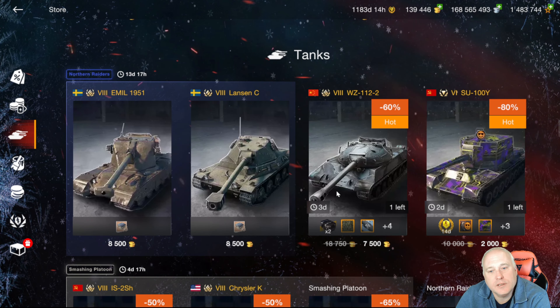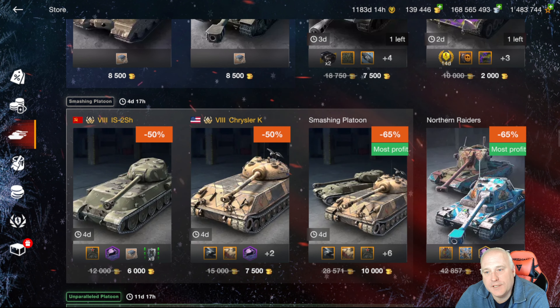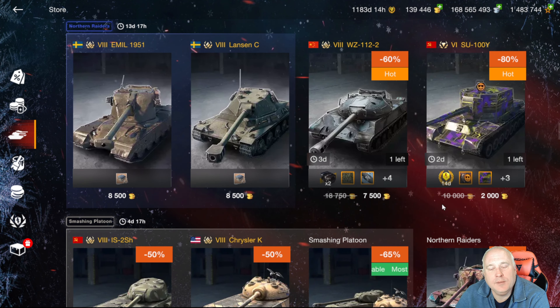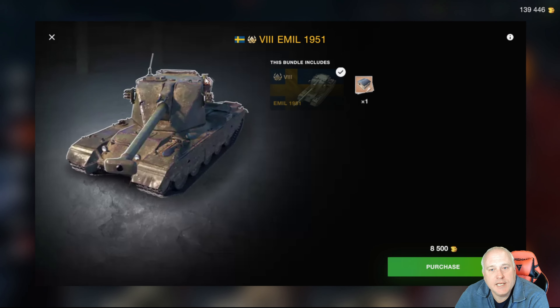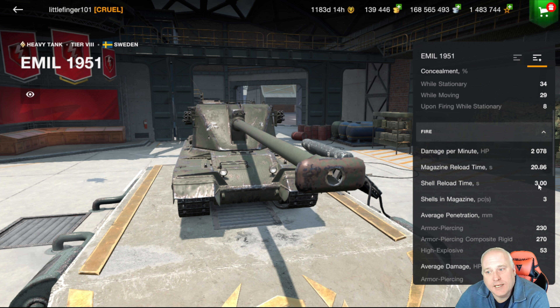There is your Northern Raiders bundle — 15,000 gold, two tier eight premiums. The Emil 1951: what you're getting is a fairly mobile heavy tank with not nearly as much armor as the tech tree Emil. It's got that nice auto-loader — three shells, three seconds — you can get all three shells out in six seconds, then find cover and reload. I do have to warn you: don't expect the armor to be anything like the tech tree Emil.